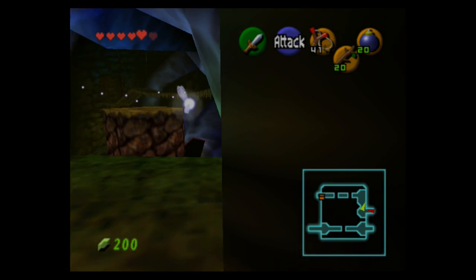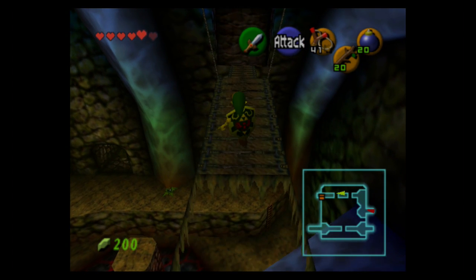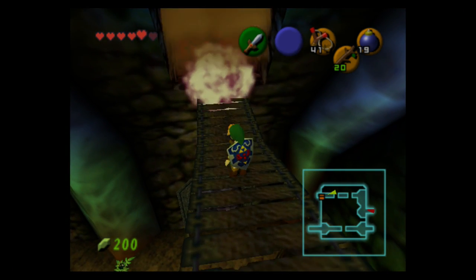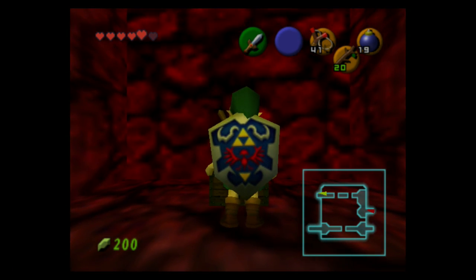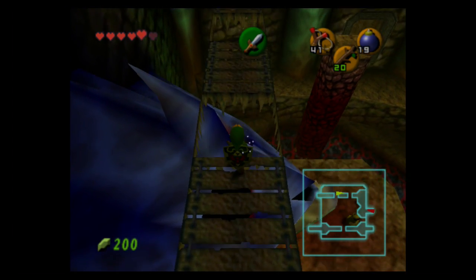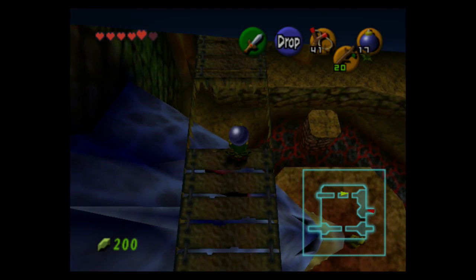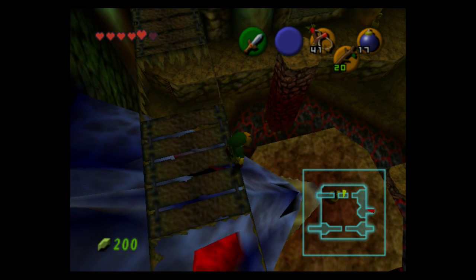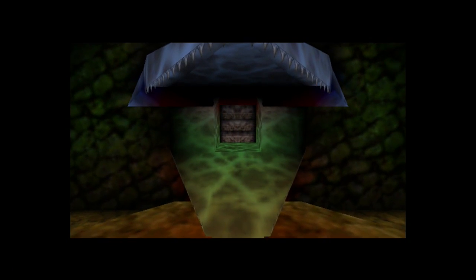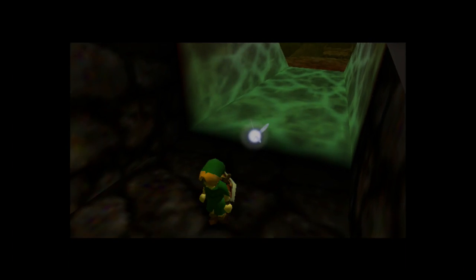There was a bombable wall back there but it didn't have anything important — I think there might have been a business scrub. However, this bombable wall I will deal with. Behind it is five rupees. I don't know why I'm grabbing it because I'm already full. There was a stone slab that said you have to turn this Dodongo's eyes red, and to do that you basically put bombs in the eyes — going back to the whole 'Dodongo dislikes smoke' thing from Zelda 1. A new path is revealed inside the Dodongo's mouth.